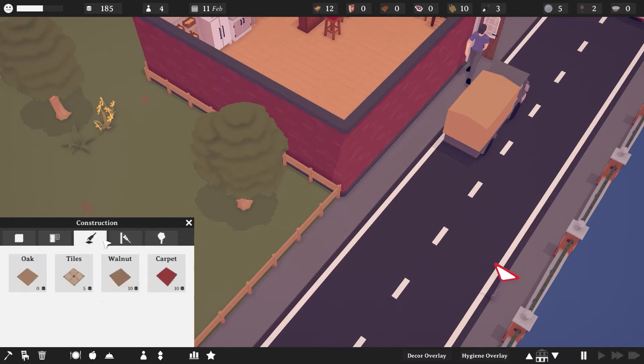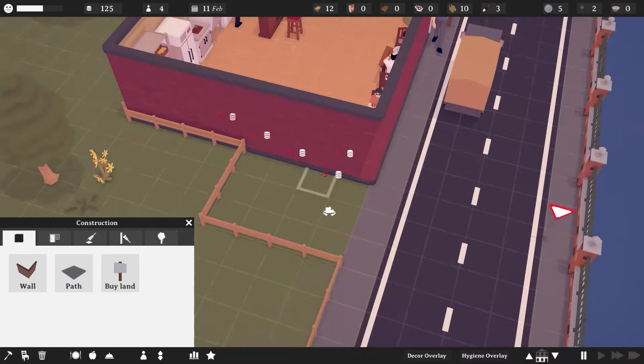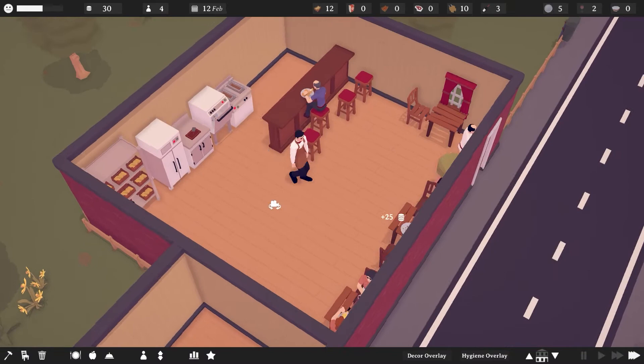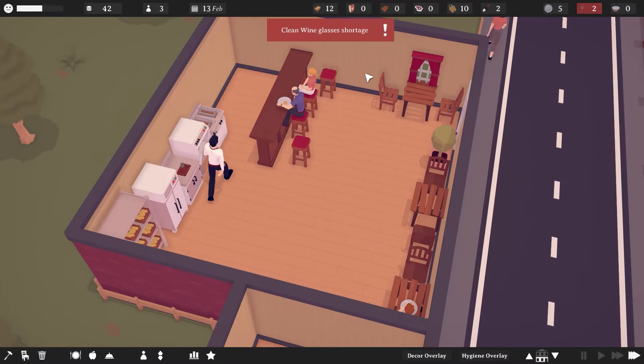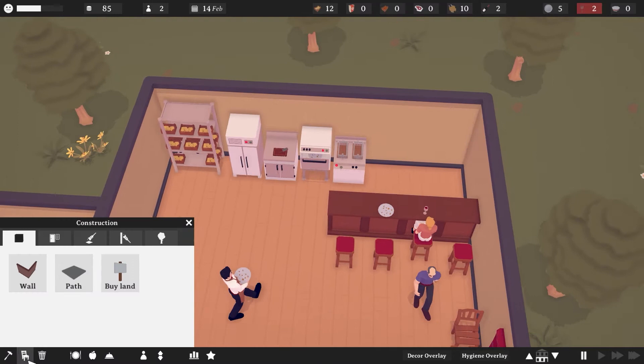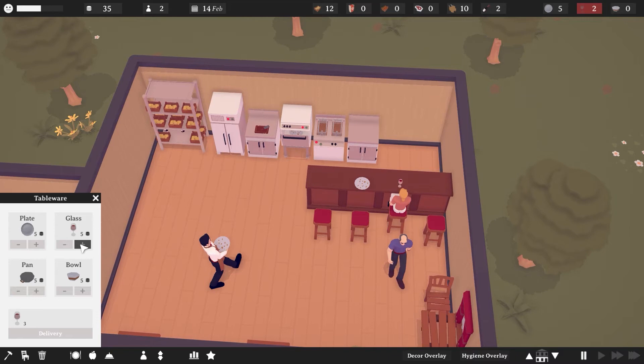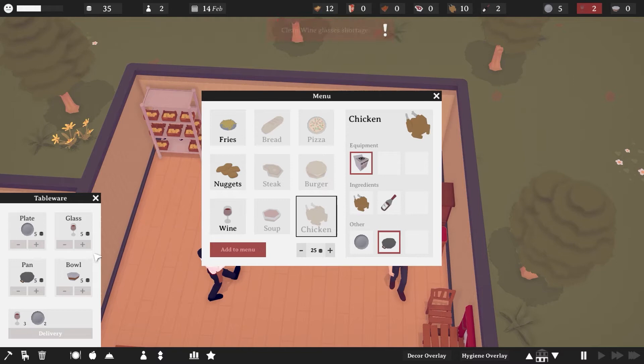You can do tiles and everything, so let's do a quick bathroom. We're going to install a bathroom — I'm like almost out of money. We're going to install a bathroom maybe another day, not right now. We're selling nuggets and wine. People are flying in. Clean wine glasses shortage — do I have enough for another cabinet? Okay, we're going to get another cabinet to hold more and order some more glasses. We only have two — let's order three more glasses, a couple more plates.